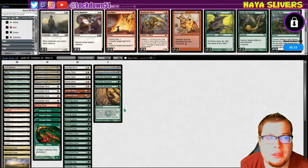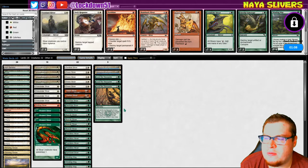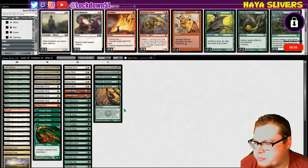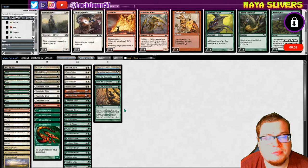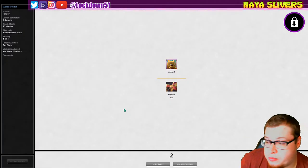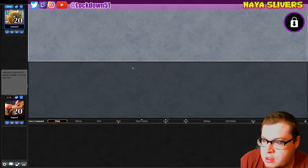Are they going to hang around? What are they sideboarding? They already had the Abrade in there — Abrade main deck? Or no, was that Flames... what did we see game one? What did they kill our Gemhide with? Three damage — was that the Abrade or was that like a Flameslash? I'm not sure. There we go, alright. TomVon — let's do it.